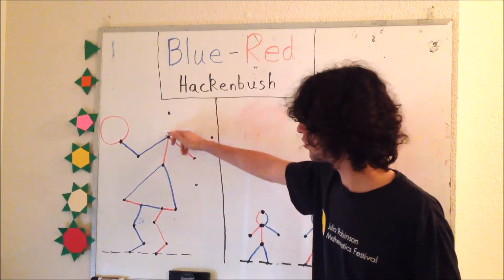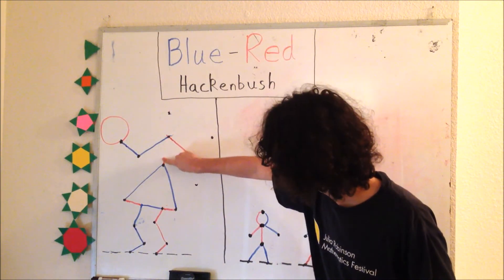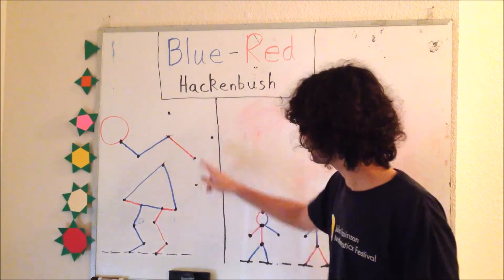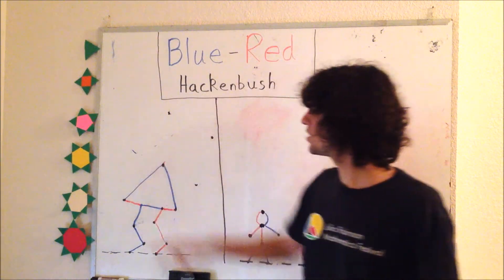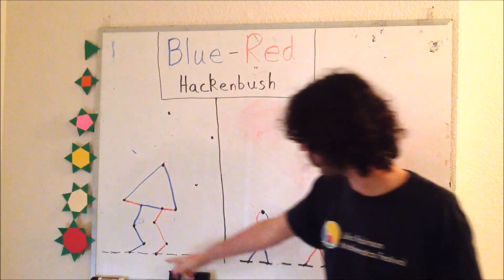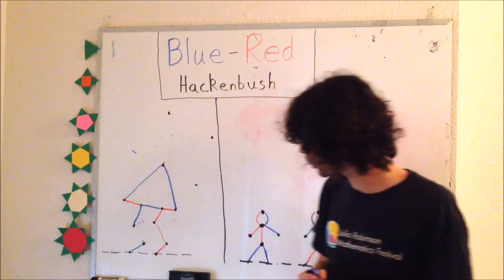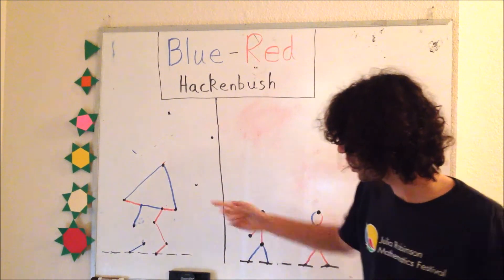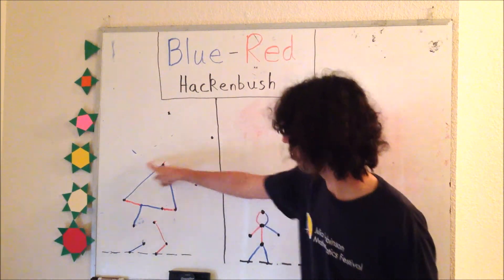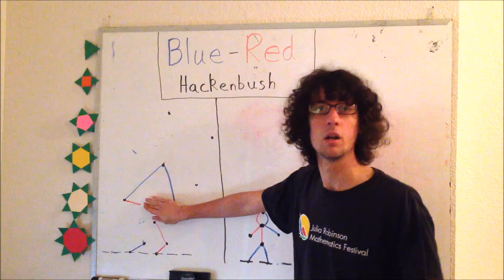So now it's red's turn. We just erased this one and made this disappear. Maybe red takes here. And now we see that all of these lines are not connected to the ground, so they all disappear. There are still a bunch of lines left — maybe we could make this move. We'll talk more about strategy in the future, but for right now I just want to show how it works. Maybe red would now take this one. And all these pieces which were connected through this red piece are now going to disappear.